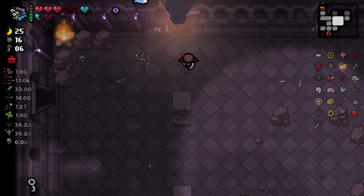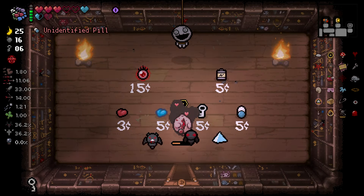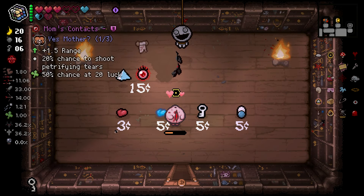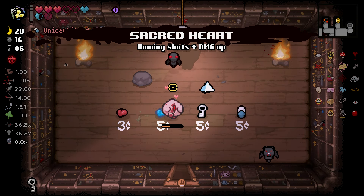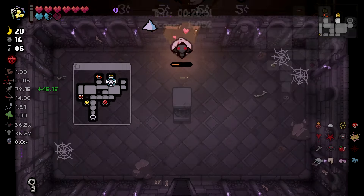We're going to look for the shop really quickly — should just be up here. Very nice. And we're going to check it. Mom's Contact. Okay. Secret Heart! Let's go! Oh my God — 45 damage. I love Tetra Cube.